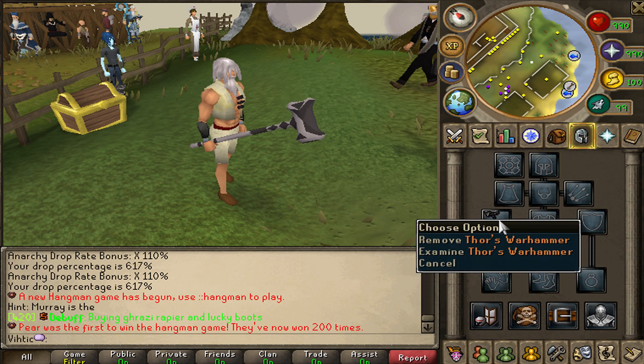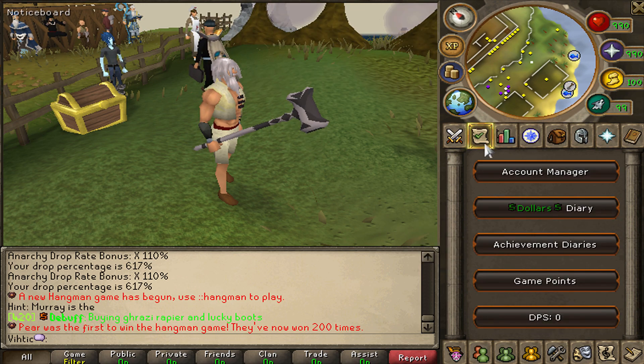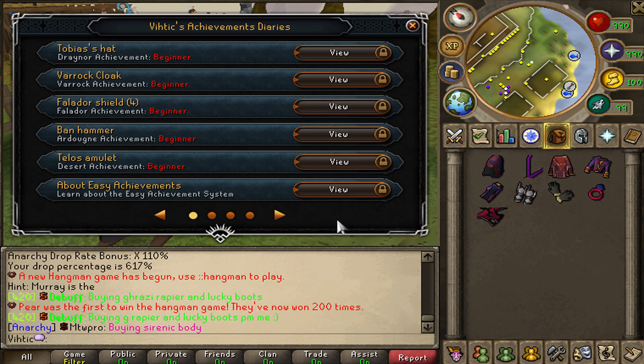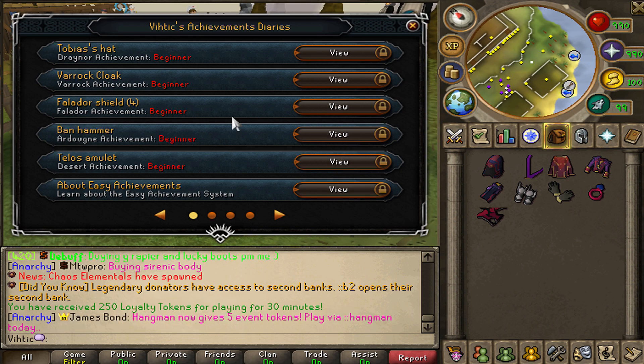Thor's Warhammer is one of the many OP items you can get from the Achievement Diaries. Unlike on RuneScape, where when you complete diaries you just get stupid teleports and free high alches and stuff — here on Anarchy, the diaries give you great gear, weapons, armor, stuff like that.